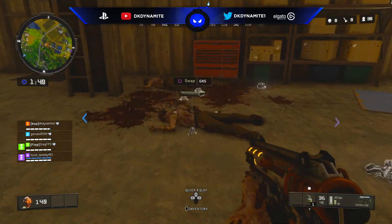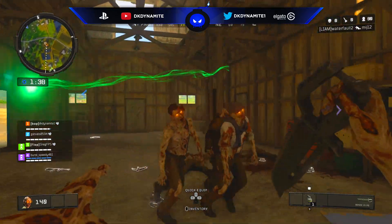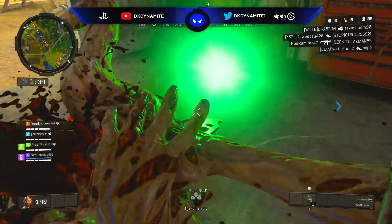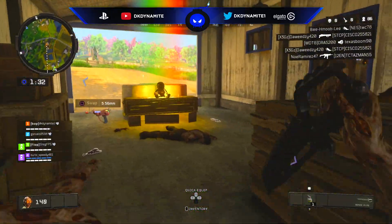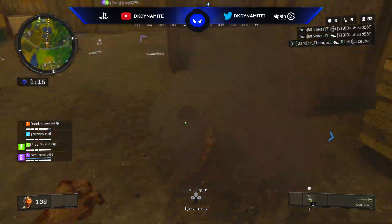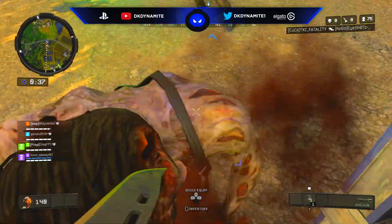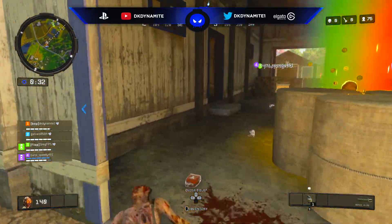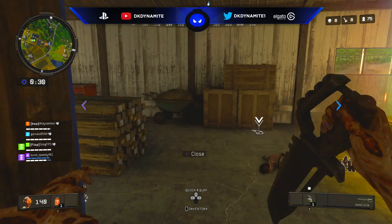Basically how this works is you'll see the rainbow in the sky, go up to that mystery box and you'll see a green light. This green orb will travel from zombie to zombie and all you have to do is kill the green-eyed zombies without killing the regular yellow-eyed zombies.